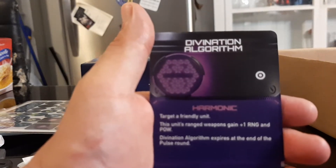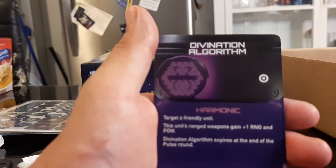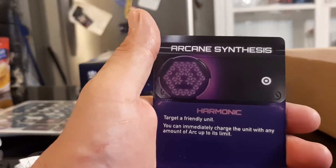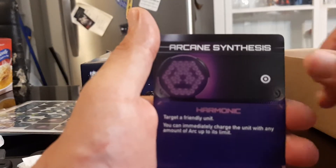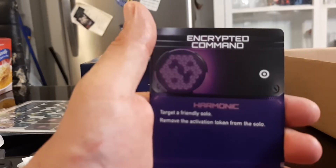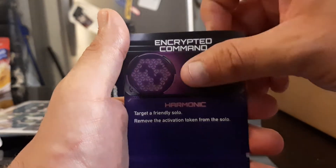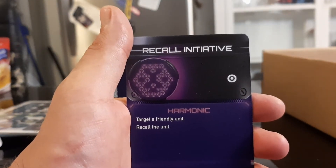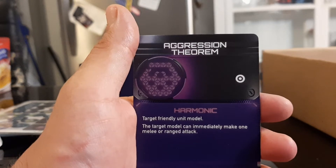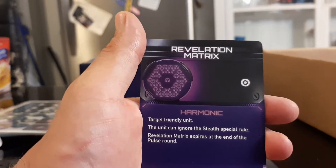Now we're on to the Harmonic Pulse Cards. This is the Divination Algorithm, this is the Arcane Synthesis, this is Encrypted Command, this is Recall Initiative, the Aggression Theorem, and the Revelation Matrix.